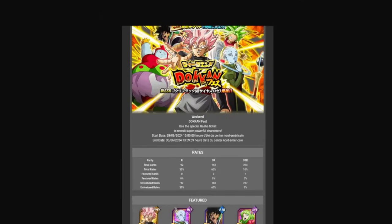The Rose ticket banner had Rose plus about six random unfeatured general pool SSRs — Vados, Broly, Ribrienne, physical Ribrienne, physical Kefla, physical Kale. So the Topo ticket banner is going to be something similar: just a bunch of random unfeatured SSRs, but also Topo.